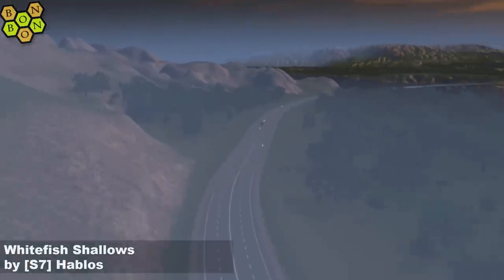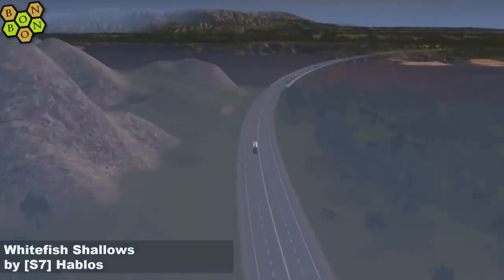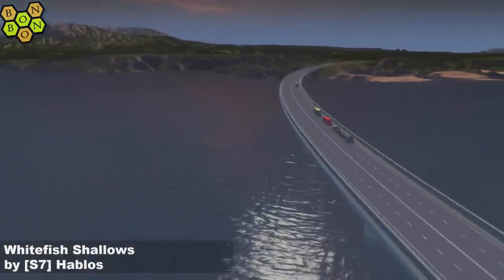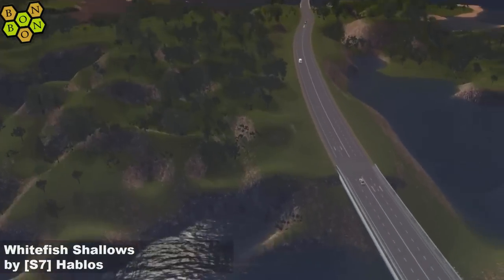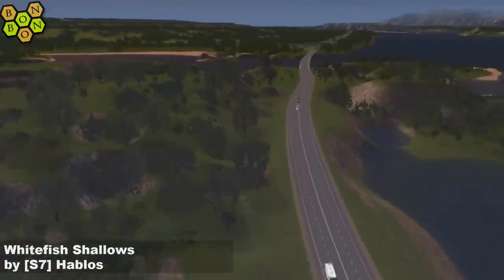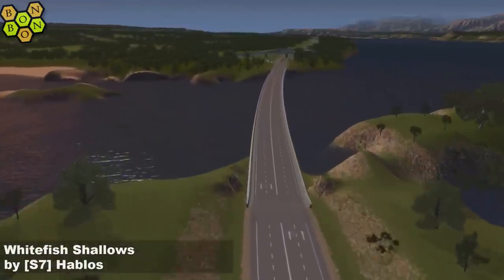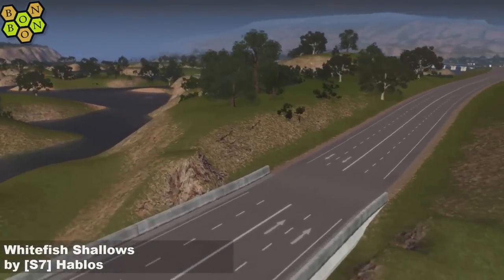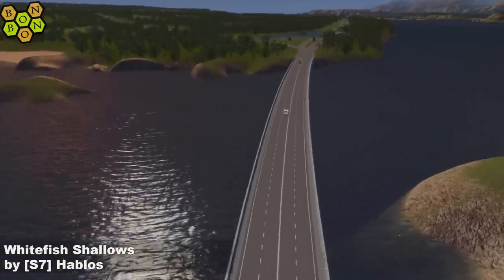This is sort of Hablos's first map, although it's the updated version of that first map. There are some clumpy islands — not mountains — and they're not too good. There's also a little bit of terrain glitching going on, and both sides are a little bit pointed. Just a little bit of smoothing tool over all of that would make it look a lot better.